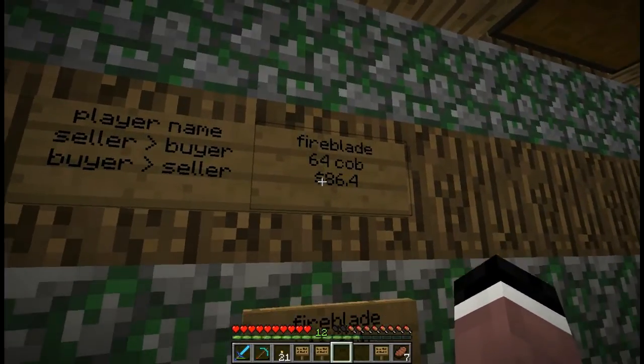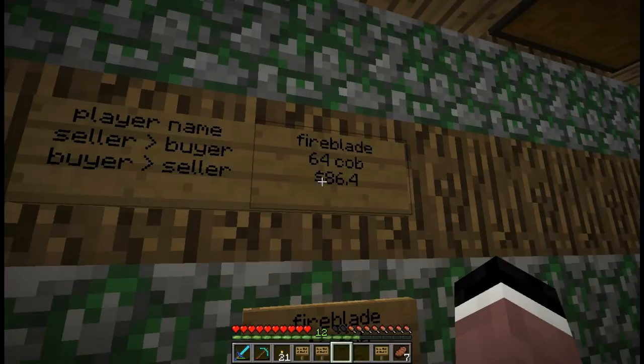You can replace the cobble and the money, set the cobble as the money and set the money as the cobble, and it will sell the items.